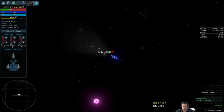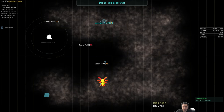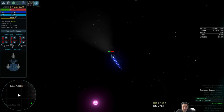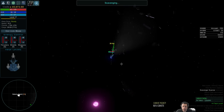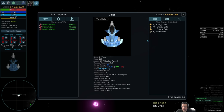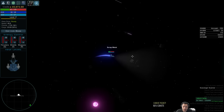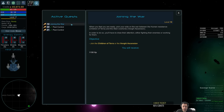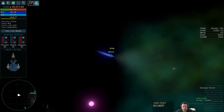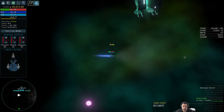These debris fields are also a great source of scrap metal, which you can turn into upgrade kits, and also a really good source of energy cells. So if you don't want to purchase energy cells because you're trying to save scrap for better equipment, it's a really effective way to save money — though it does not save you time. My tech level is 8 right now, out of 50. You want to be able to mark the hidden debris fields — it would be nice.